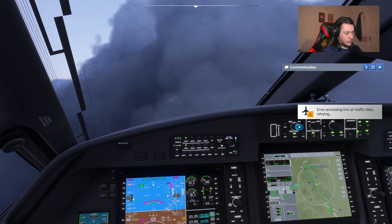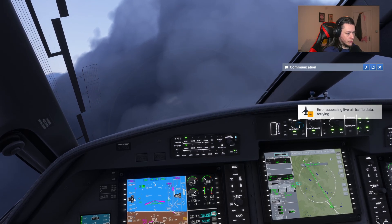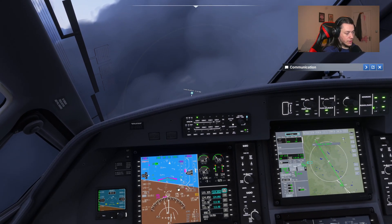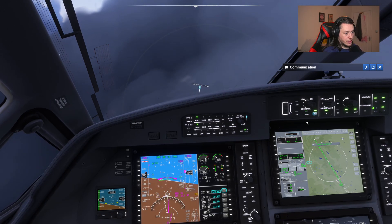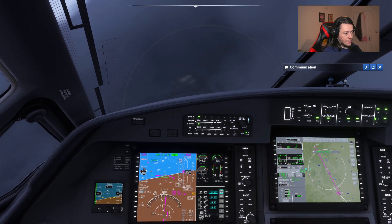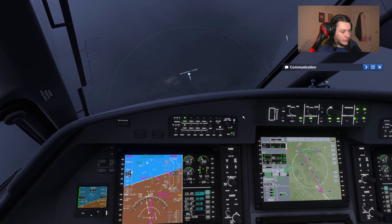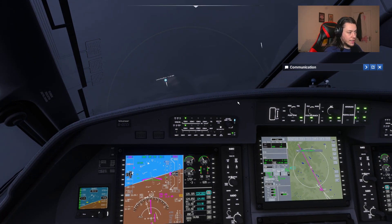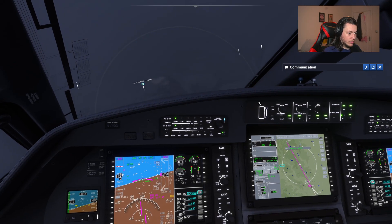Currently in heading mode. If I scroll this, the heading bug will automatically turn the plane to where the heading bug is aiming. I'm going to hit nav and it will now follow our flight path. So I will get us set up for an approach and landing now at Leeds Bradford and show you how to do that with the autopilot.